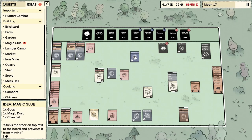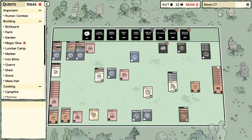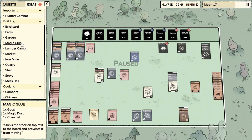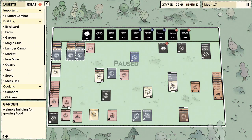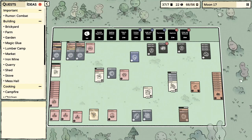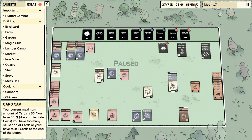Magic glue is a brand new card. It sticks the stack on top of it to the board and prevents it from moving — so if my fruit salad was getting constantly bumped around by rabbits, that's what magic glue is for. Charcoal — I know how to make charcoal. Goop — I've seen goop. The combination of existing stuff produces a new card, so that's cool. Right now I'm not super concerned with magic glue but we will use it. My question is, once we glue something to the board, how do I get it back up? Maybe I can just pick it up and move it manually.